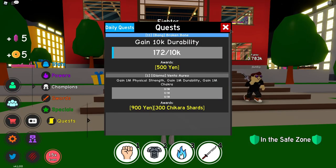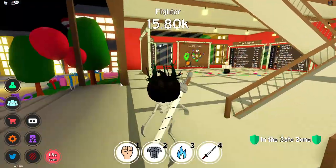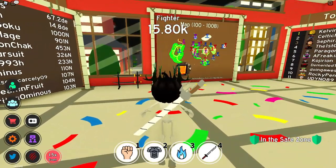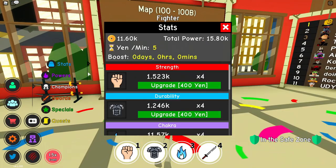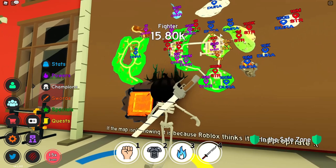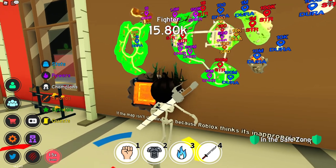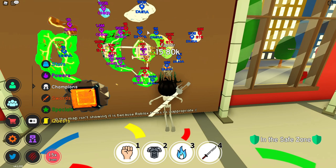Let's go in and check our quest. I'm getting 10k durability, so let's check where the nearest durability place is. Let me check my stats — right now I've got 1,000 durability. So 10,000 is over there, and 100,000 — wait, not 100,000, just 100 — is way over there.